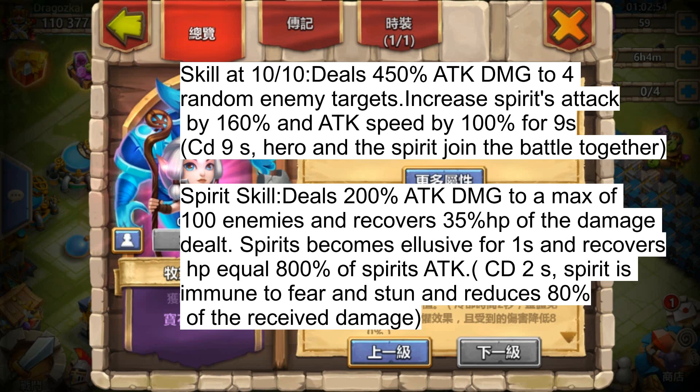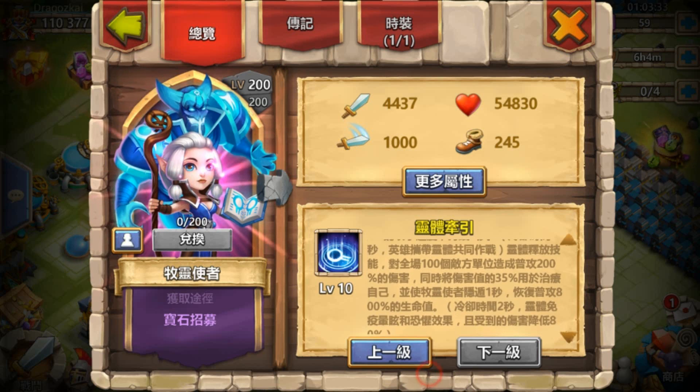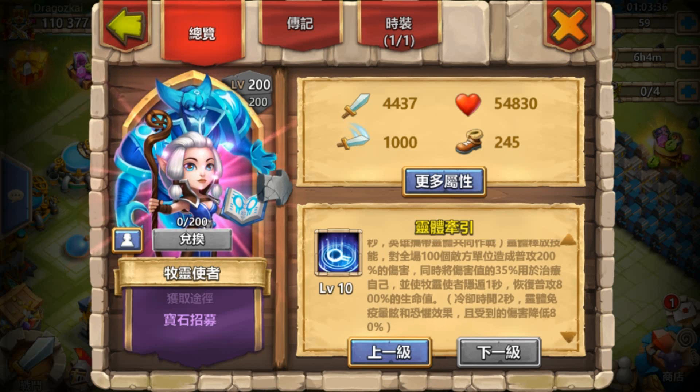The spirit also becomes elusive for 1 second and then deals over 800% of the spirit's attack. The cooldown is only 2 seconds. The spirit has immunity to stun and fear, and reduces 80% of received damage. This hero is absolutely out of whack — she can recover very quickly and you only need to hit a few times to pack a punch.